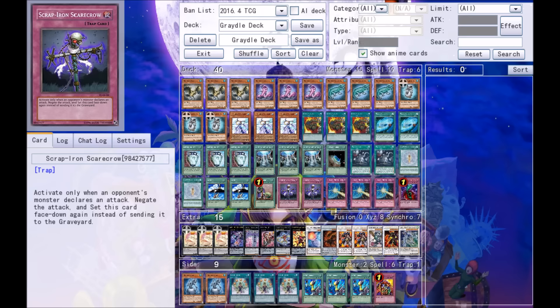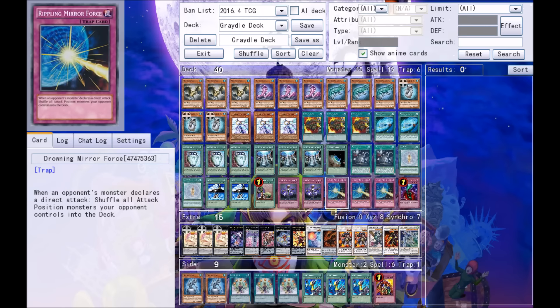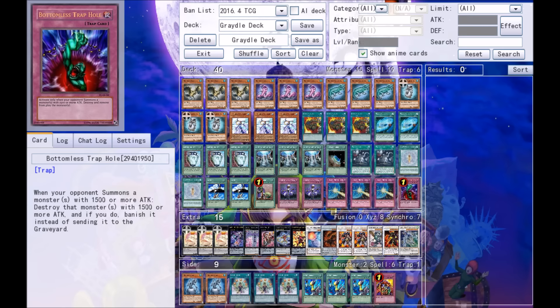For traps: Scrap Iron Scarecrow, three Rippling Mirror Force, and one Bottomless Trap Hole. That is it for the main deck — a total of 15 monsters, 19 spells, and 6 traps.